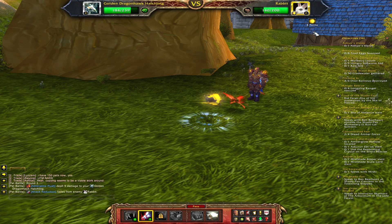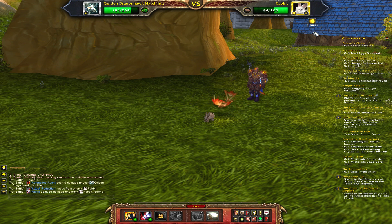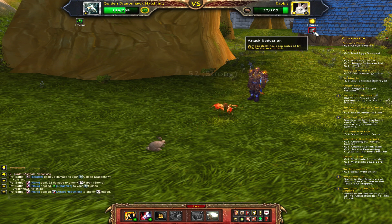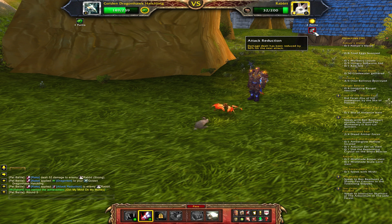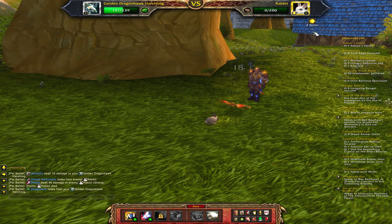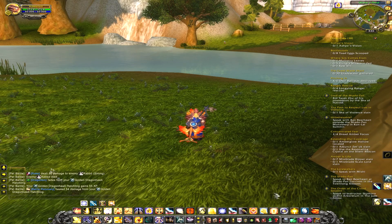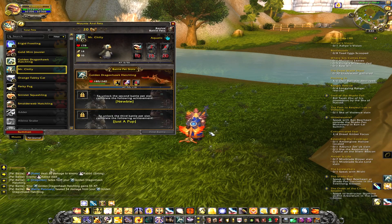Pets go up to about level 25 max, and you can sell them on the auction house at higher levels. So for gold makers, the higher level pet you get, the more you can sell it for on the auction house. I won the pet battle and just got 55 experience. If I go to my pet tab, I just have to kill one more pet to hit level 3 and unlock my second battle pet slot.